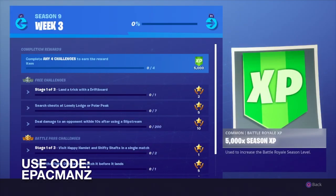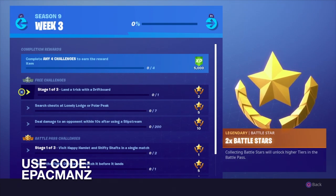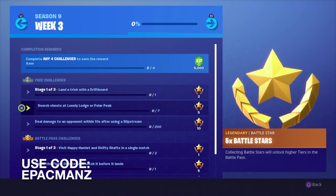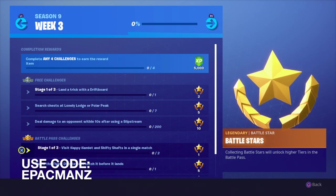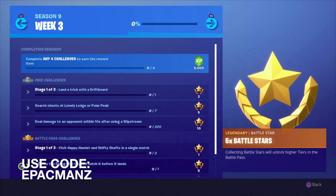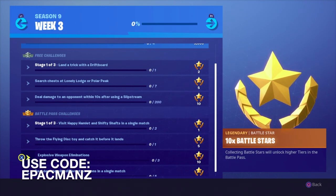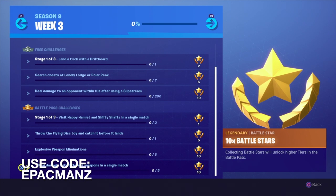Let's look into Week 3 for Season 9. We got a stage challenge — you've got to land a trick with a drift board, which will be interesting. Then we got to search chests at Lonely Lodge or Polar Peak, deal damage to an opponent within 10 seconds after using a slipstream, visit Happy Hamlet and Shifty Shafts in a single match, throw a flying disc toy and catch it before it lands — that might be a little tough. We also need explosive weapon eliminations, and deal damage with different weapons in a single match, which is super easy — Team Rumble will take care of that.